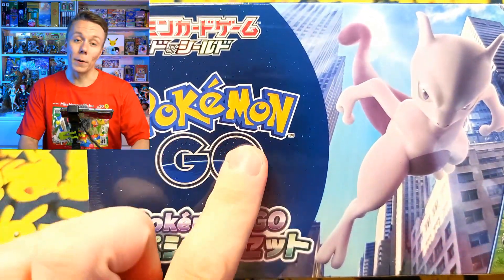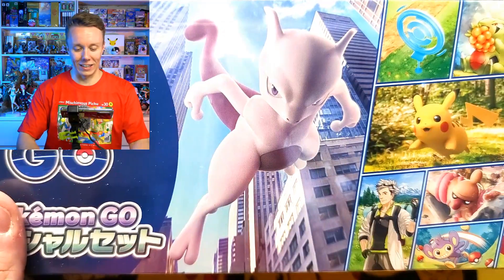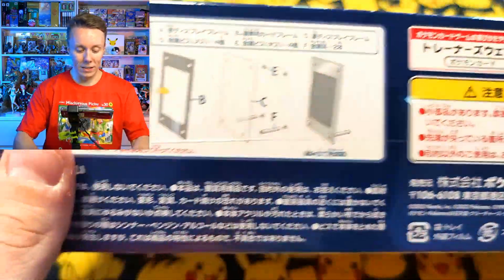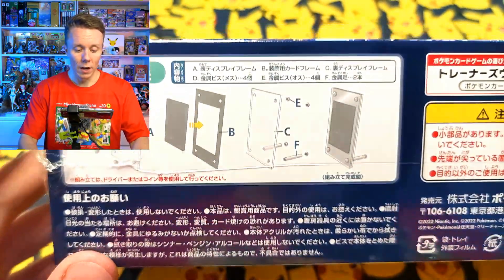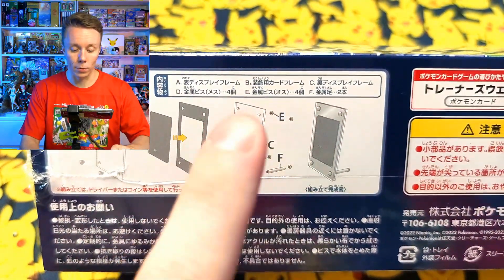So this is the Pokemon Go special set. This is amazing looking - there's Big Mewtwo in the middle, there's lots of Pokemon Go kind of stuff there. These are bloody hard to get hold of. A lot of shops sold out of these immediately. This set basically has a card holder in it as well as a Mewtwo promo.